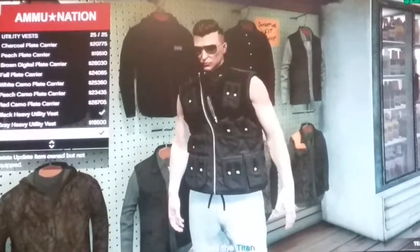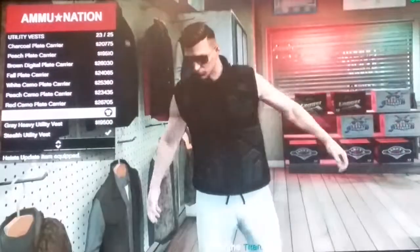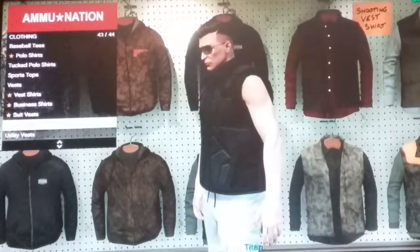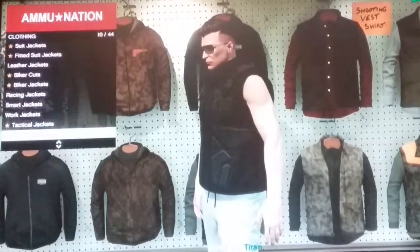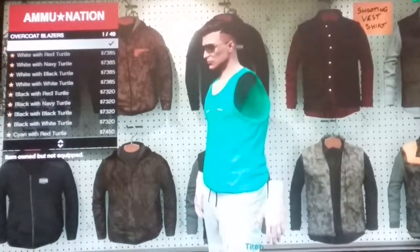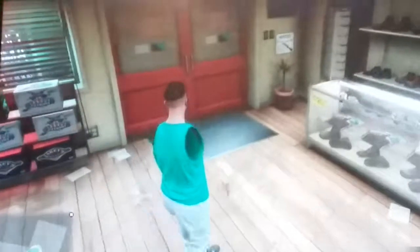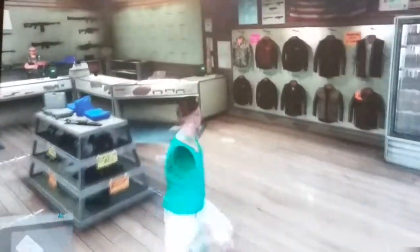Next, go to utility vest, then go to black heavy utility vest. Once you do that, go to overcoat blazers, then press 'no top.' That's what you need to do there.